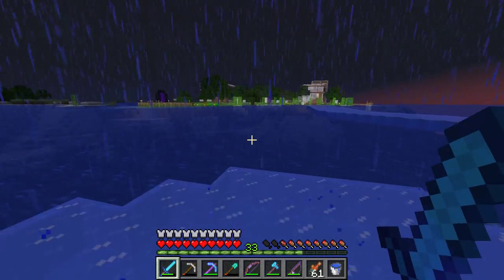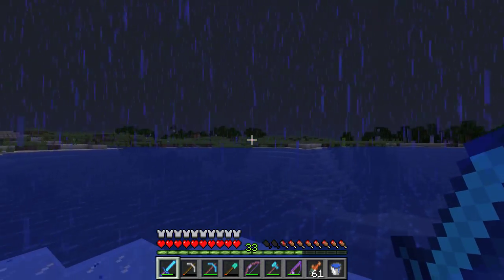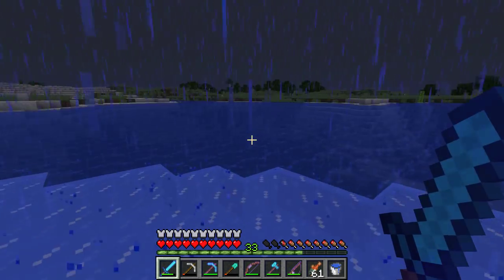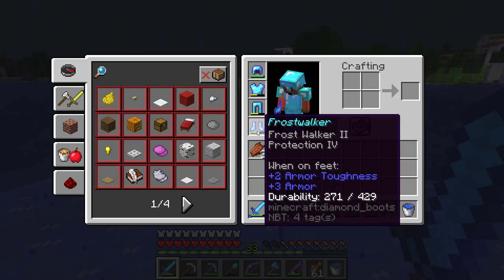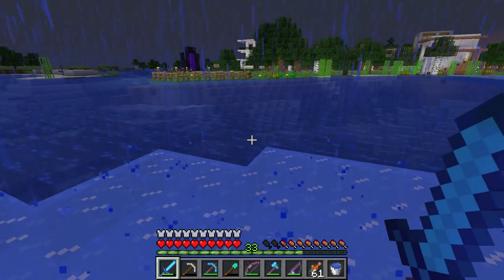So we have a bunch of small islands connected here. There's a village over there — I don't know if you can see it. I have this enchantment, it's new, it's called Frost Walker. It allows you to walk on ice, which is pretty neat.